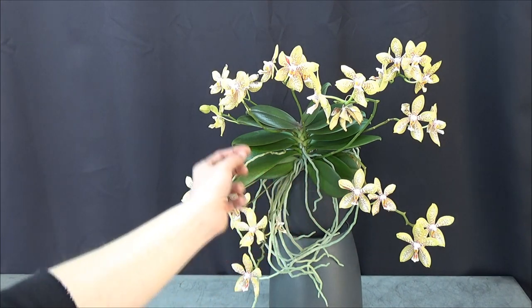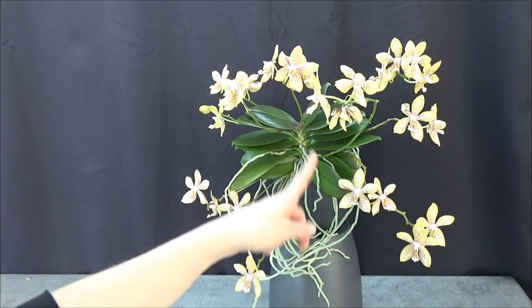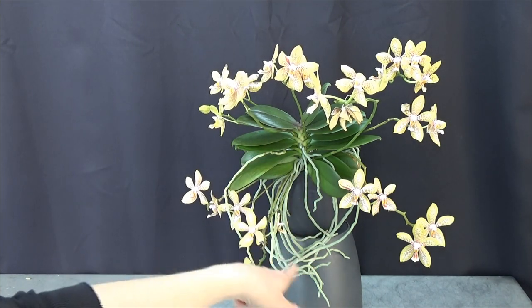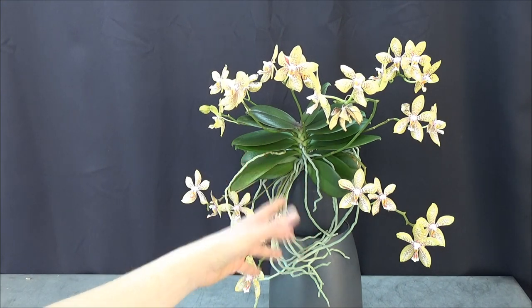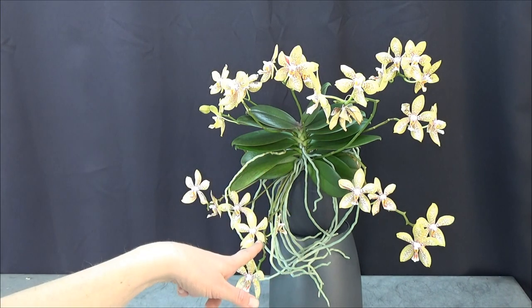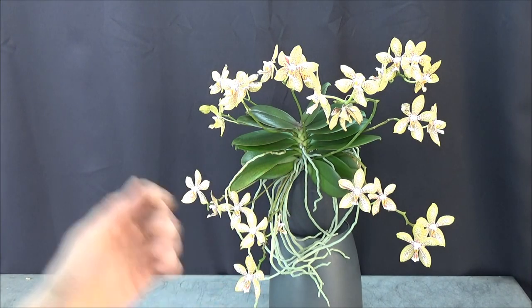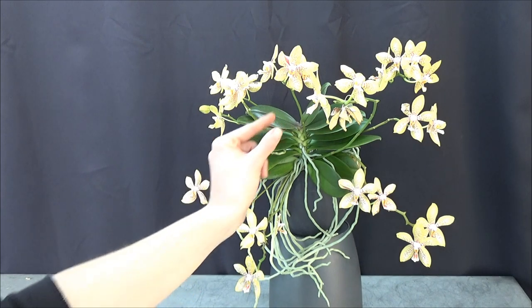This is a miniature phal but it already has such a root system — almost more than I would expect. We're only talking about the aerial roots, and for such a small miniature phal, I would think it might have fewer roots than a bigger one. But the roots are bigger than the plant itself — it's kind of crazy. This is a very happy orchid, and yeah, 13 spikes!